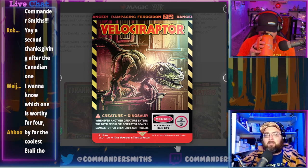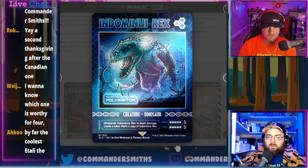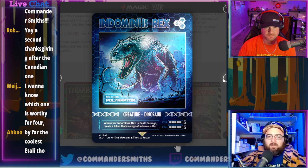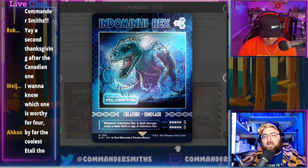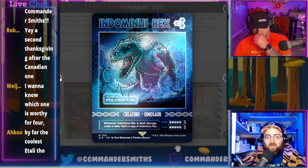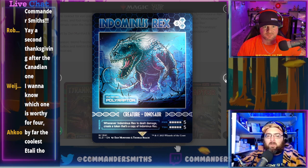Next is Velociraptor, which is Rampaging Ferocidon — players can't gain life, and deals one damage whenever a creature enters the battlefield. Then Indominus Rex, which is Polyraptor — it just got a reprint. The Indominus Rex art is all blue, which is supposed to represent the genetic engineering angle from the movie.